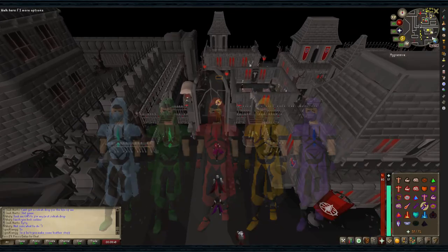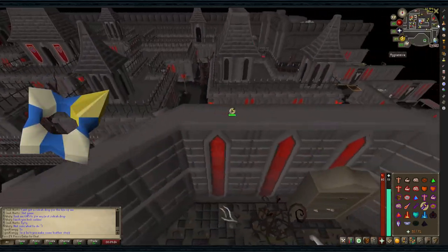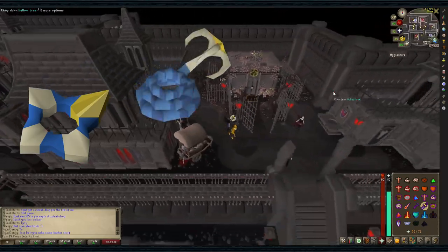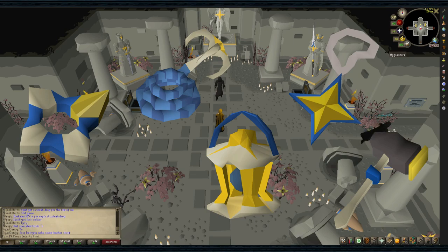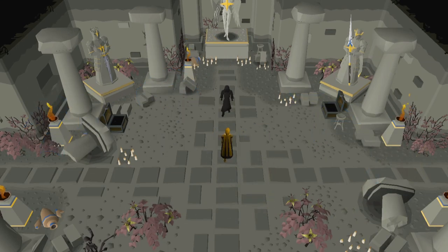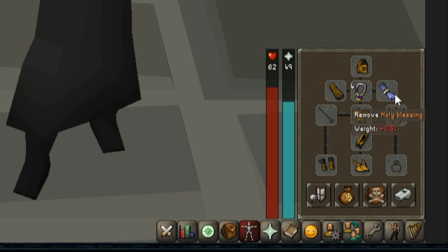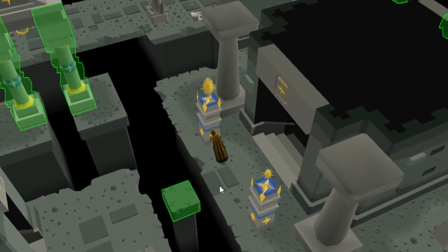You're going to want to wear full Graceful. If you don't have anything unlocked, it's recommended to purchase the Hallowed Ring first with your Hallowed Marks, then continue in order with the Hallowed Grapple, Hallowed Focus, Hallowed Symbol, and Hallowed Hammer. It's recommended to have 70+ HP for survivability, as failing traps will do damage, though it's not necessary.